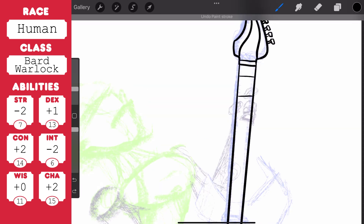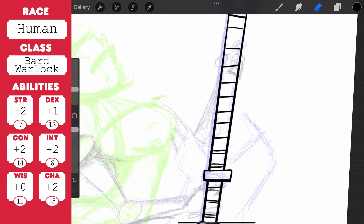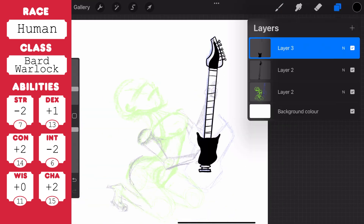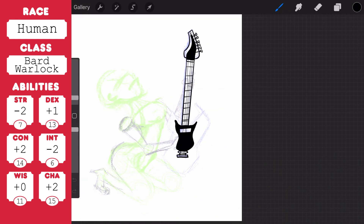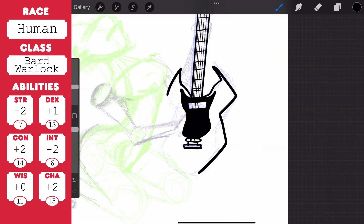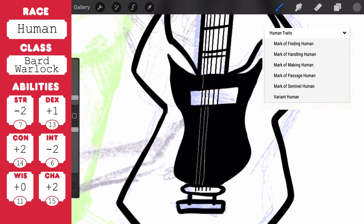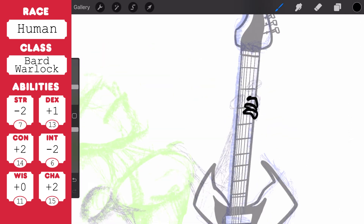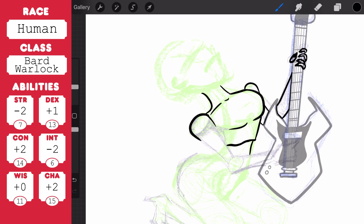Moving along, the traits you get as a human aren't particularly exciting until you look at the sub-race things. Standard traits before you choose a sub-race are: size is medium, speed is 30 feet, and you can read, write, and speak common. That's it. But the sub-races are mark of various things, and then variant human. Two different ability scores of your choice increase by one, you gain proficiency in one skill of your choice, and you get to choose a feat. Apparently in the new Player's Handbook all new characters will have a feat.